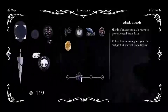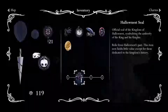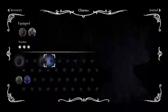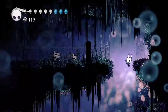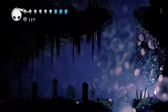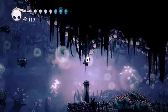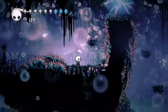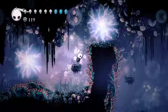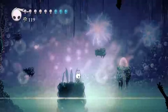I just killed the Life Seed. What is it — City Crest, or the Hallowness Seal? I think it might have been the Hallowness Seal I found here. Five more of those, but whatever. I'd kind of like a map of this area.